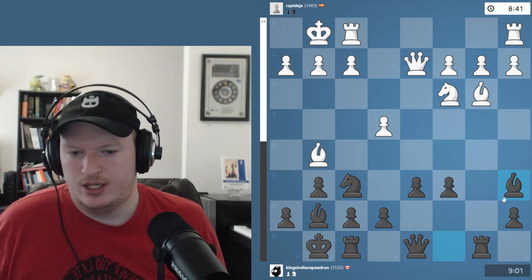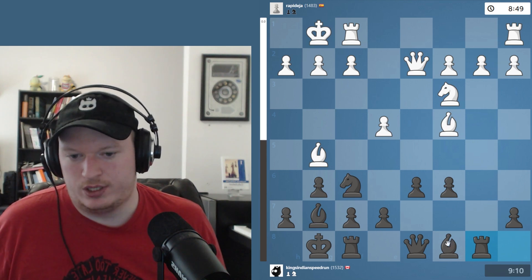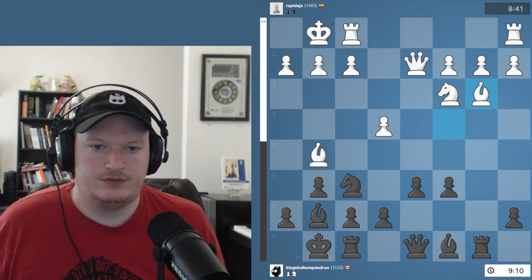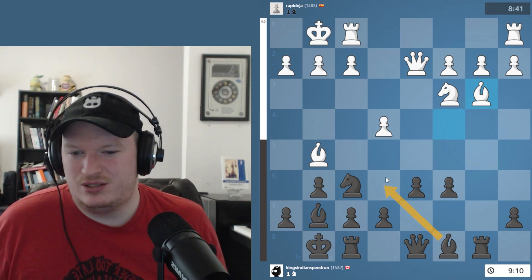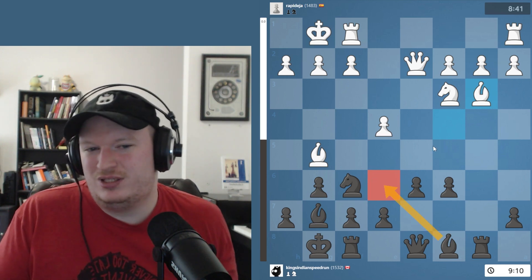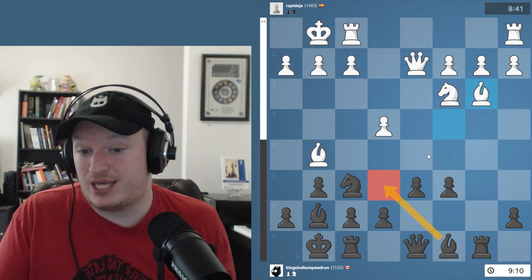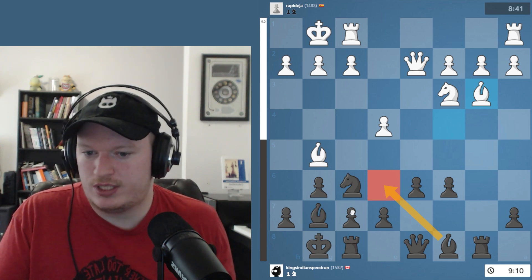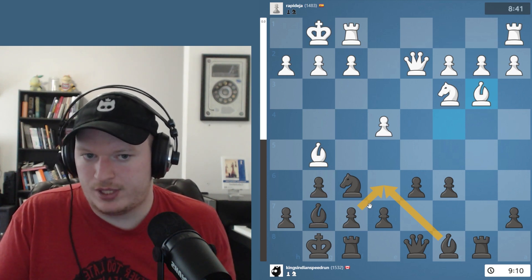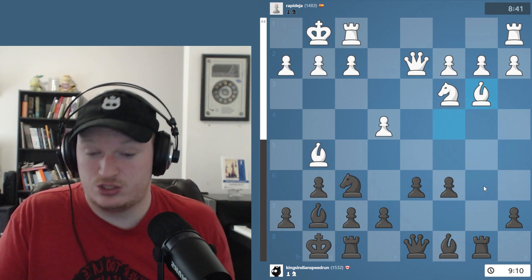So then we get bishop a6, and all of our pieces kind of find nice squares. This piece is going to generally be the worst one in these short castle positions. After bishop e3, there are two things to consider: bishop e6 and bishop a6. I think bishop e6 is interesting, but definitely it's not as good in these short castle positions. I've noticed they can be good in long castle ones because you get these dynamic chances by opening up the f-file, but you don't really want to be doing that in the short castle ones. So something like bishop a6 is just better.